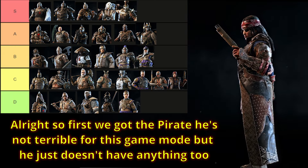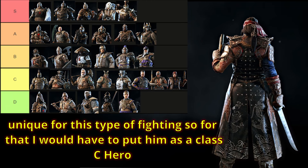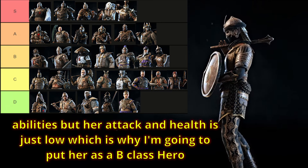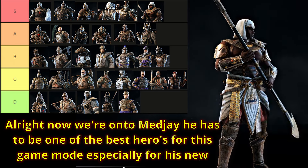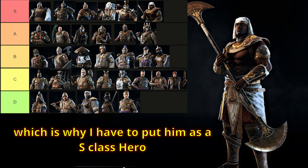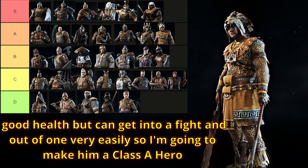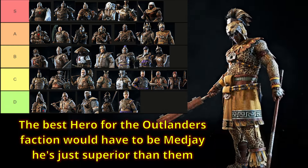Let's head over to the Outlanders. First we've got the Pirate — he's not terrible for this game mode, but he just doesn't have anything too unique for this type of fighting, so I would have to put him as a class C hero. Now we're onto Afeera — she is very good with her reach and dodging abilities, but her attack and health is just low, which is why I'm going to put her as a B class hero. Medjay has to be one of the best heroes for this game mode, especially with his new rework — his attack damage, defense, reach, and health are all really strong, which is why I have to put him as an S class hero. For Ocelotl, he has good attacks and great reach, doesn't have very good health, but can get into a fight and out of one very easily, so I'm going to make him a class A hero. The best hero for the Outlanders faction would have to be Medjay — he's just superior in every way.